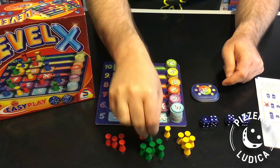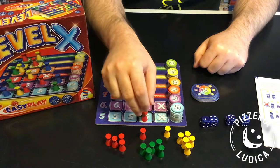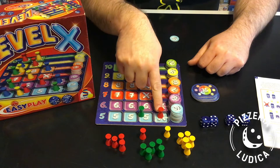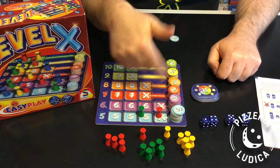Your pawn can share any normal numbered space with any number of other players, but the X space can only be occupied by one player at a time. As soon as your pawn lands on an X space, any pawn already there is kicked out — they go back to start, which is off the board, and can be brought back in later. When your pawn enters an X, you immediately win a point chip in the matching row. And as long as your pawn sits on the X space, any time you'd move forward in that row again, you'd win another chip. If no one kicks you out, you can score a lot of points by staying on an X and rolling those numbers again and again.